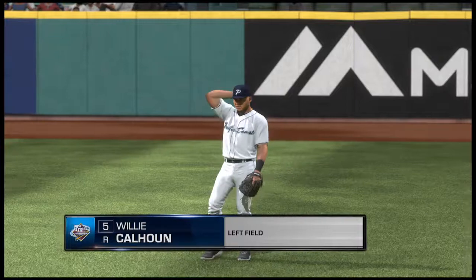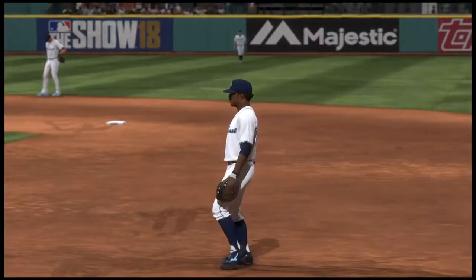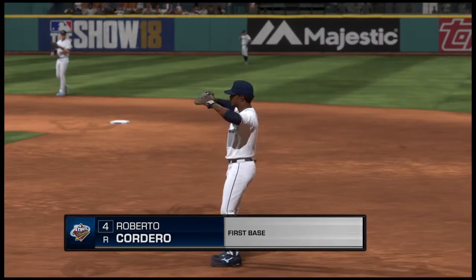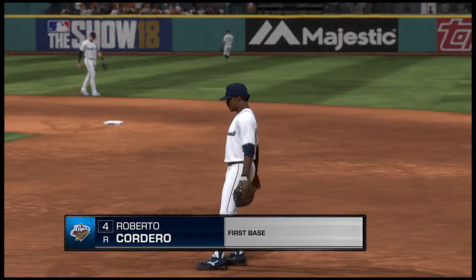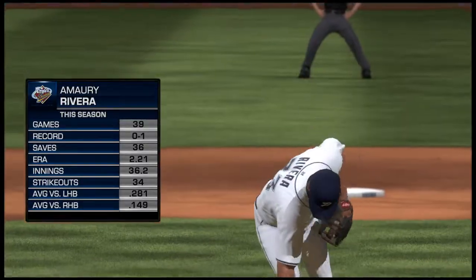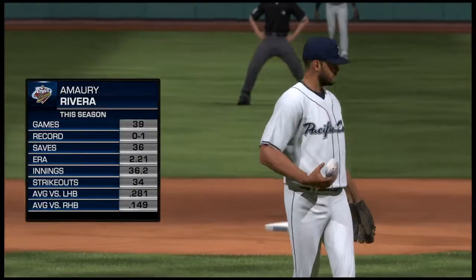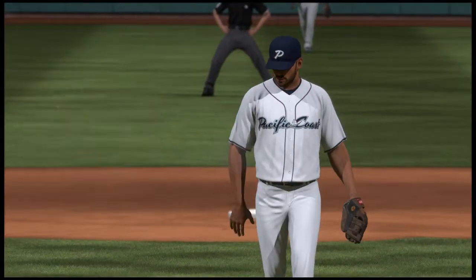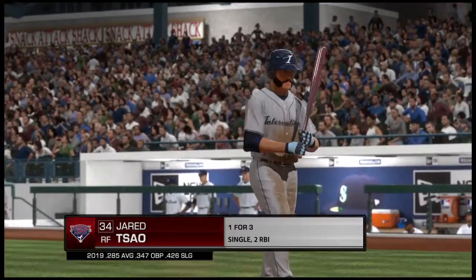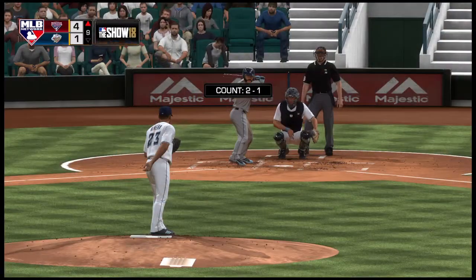Ready to start the ninth — a stunning shot of the Seattle skyline on a great night for baseball. Willie Calhoun will stay in the ballgame and take over in left field. Roberto Cordero will stay in the ballgame and take over at first base. Murray Rivera enters the game from the pen — and because this is a non-save situation, it's evident they're just trying to get him some work after not having thrown in several days. He hasn't had a chance to come in and close the game out — they're just hoping to keep him sharp and give him a chance to pitch in a real game situation.